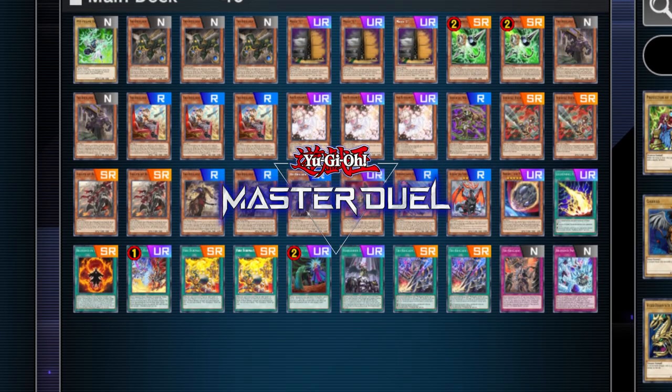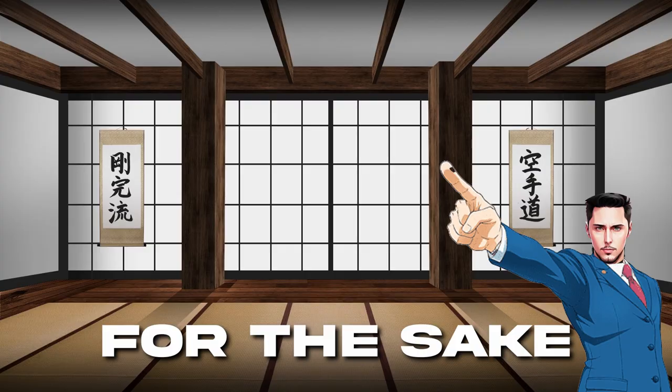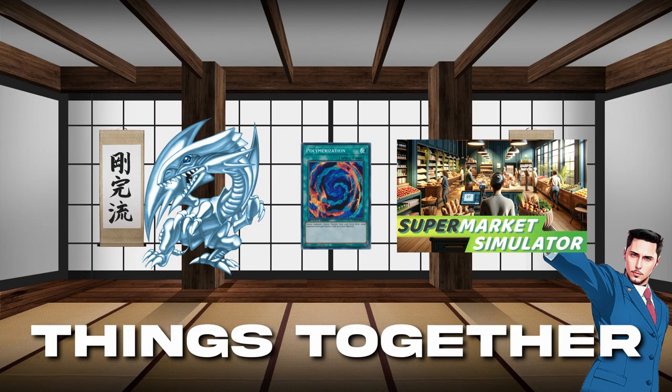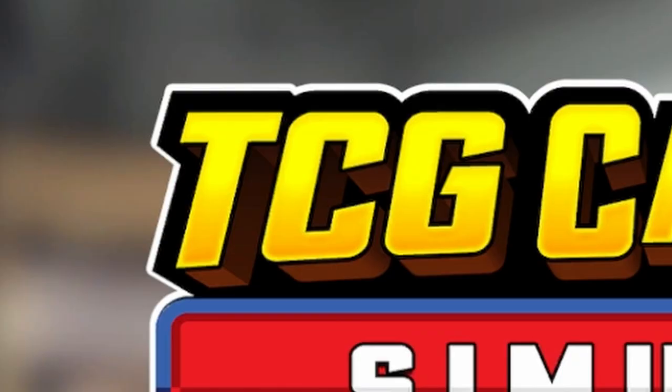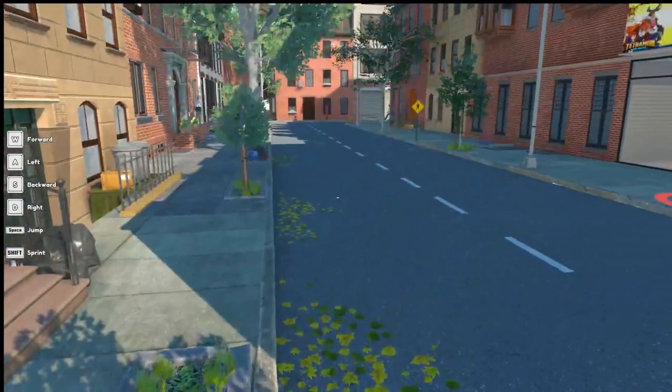On this channel we like two things: one is Yu-Gi-Oh and card games, and the second is Warhammer. But for the sake of this video, it's Supermarket Simulator - and what happens when you combine those two things together? You get TCG Card Shop Simulator Prologue. We're going in fully blind, let's get to it.